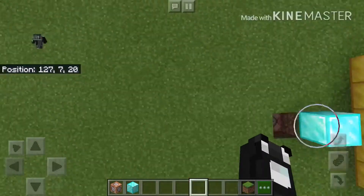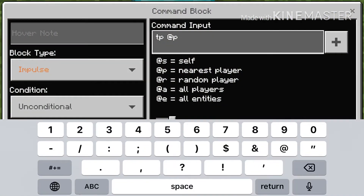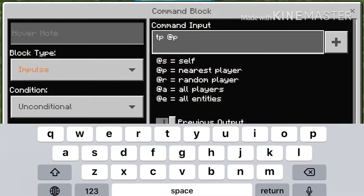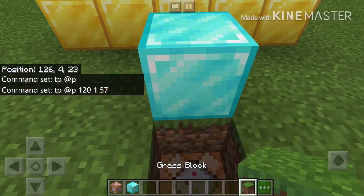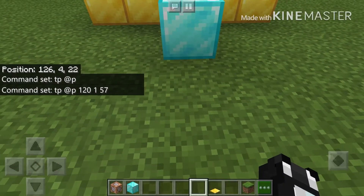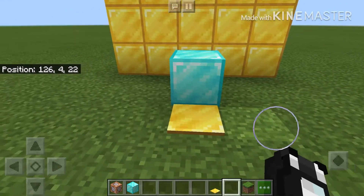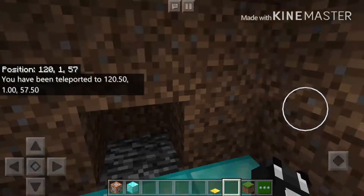Now go back to the command block we placed earlier. Input those coordinates — mine were 120, 1, 57 — so the full command is `tp @p 120 1 57`. After you put those in, cover the command block up and then place a pressure plate or button of your choice on top of that block.